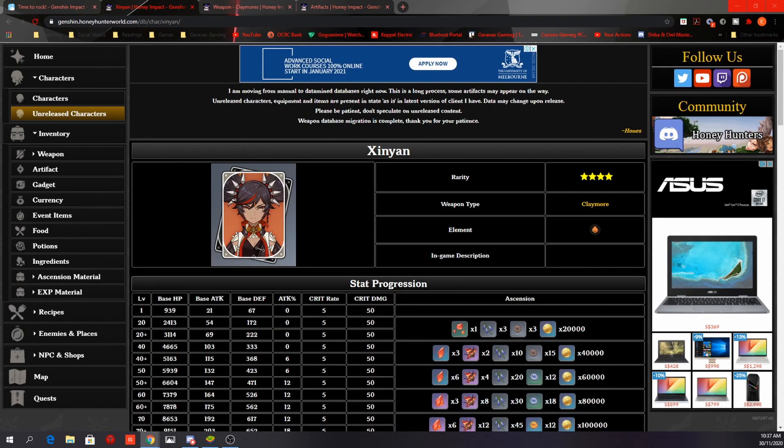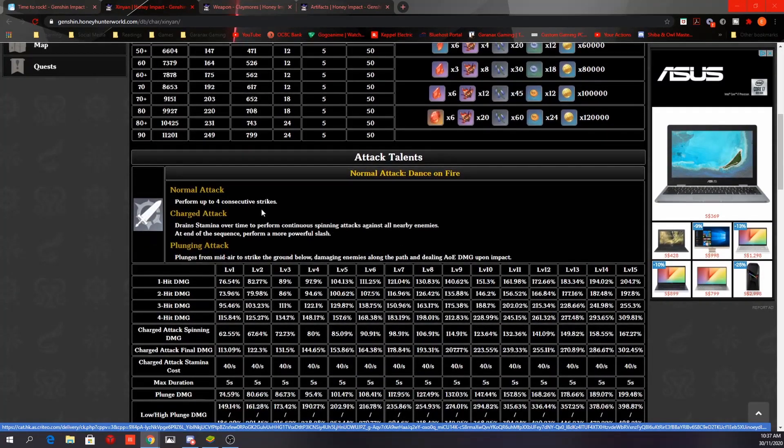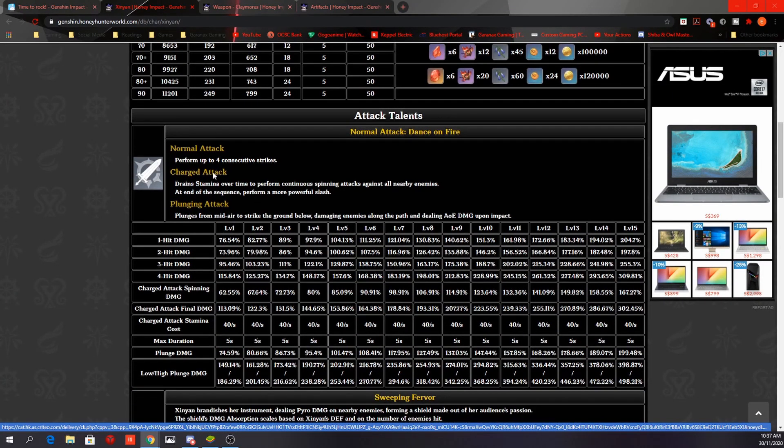In this video, we'll be taking a look at Xinyan, the new 4-star Pyro Claymore user. Her ascension stat is ATK%, and her normal attack performs up to 4 consecutive strikes. Charge attack drains stamina over time to perform continuous spinning attacks. She has an average multiplier — the highest is Razor, followed by Diluc, Noelle, then Xinyan. Below her are Beidou and Chongyun.